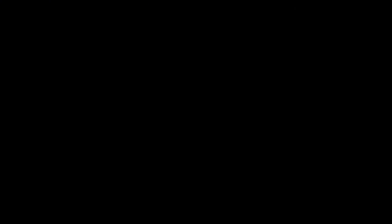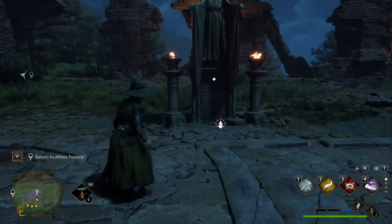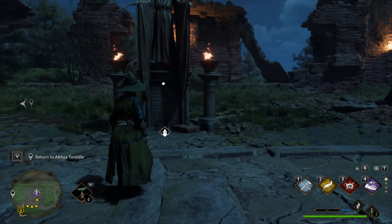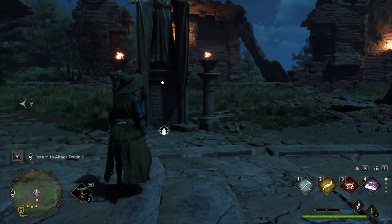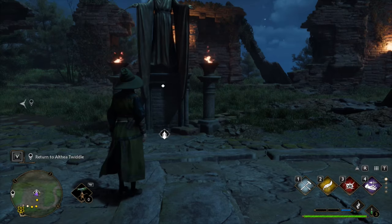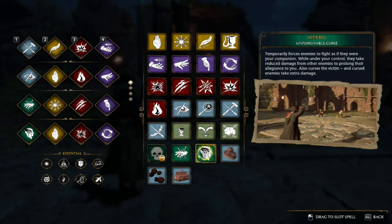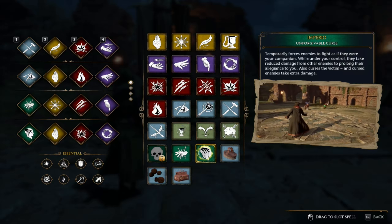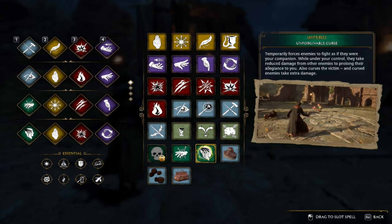Once you've found both arenas, they're pretty straightforward. Once you go in, you can't get out until you either quit the game or win. It's just four or five rounds of consecutively harder enemies. You're going to need to juggle a ton of enemies, so I highly recommend having Imperio for this, especially if you're playing on hard. The very first wave of the south end arena is simply a troll, but by the end you'll be fighting two or three trolls at the same time, and having one of them on your side is incredibly helpful.